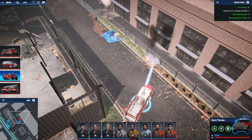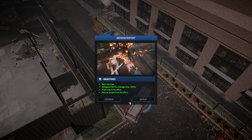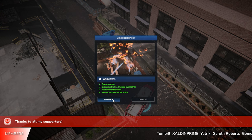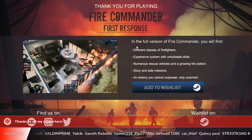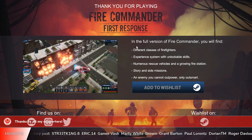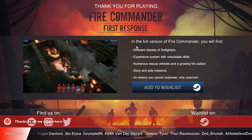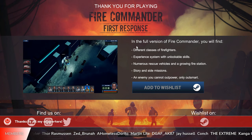I do hope you guys enjoyed this — this is the last mission of the three that are in the free prologue. In the full version of Fire Commander you will find different classes of firefighters, an experience system with unlockable skills, numerous rescue vehicles, a full fire station, story inside missions, and an enemy you cannot outpower — only outsmart — and that enemy is, of course, fire. Thank you everybody for watching, and until next time, this is the Northern Alex signing off. God bless.